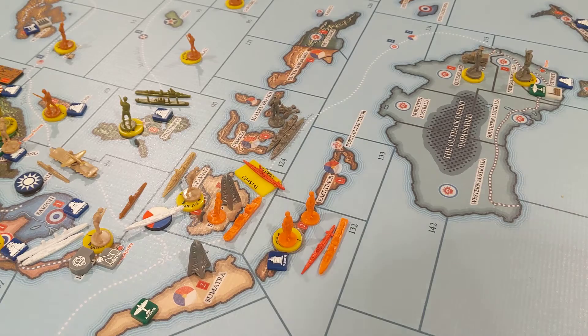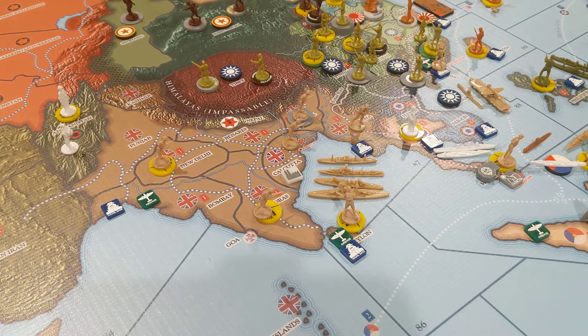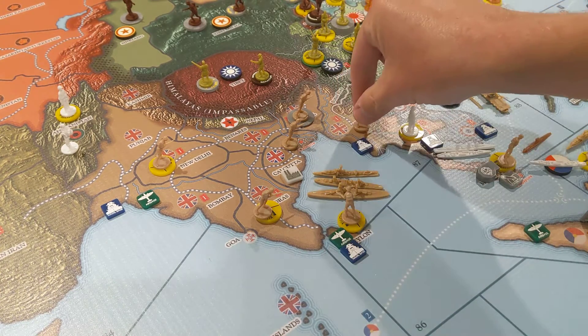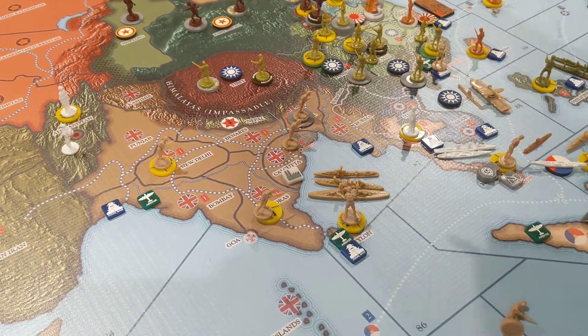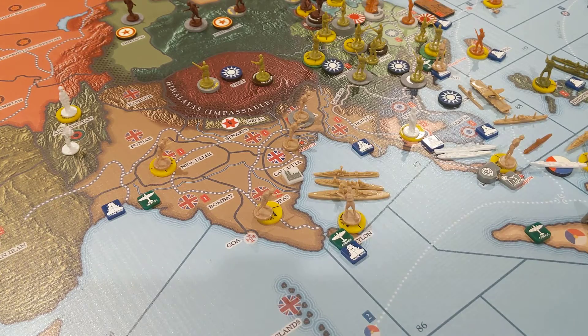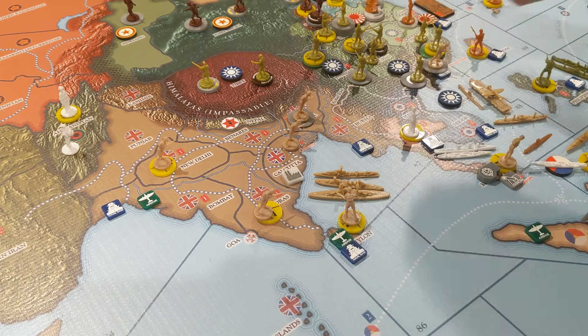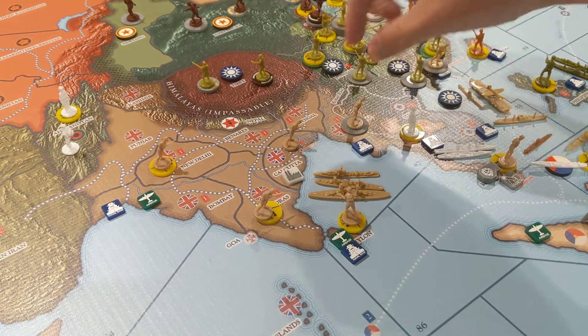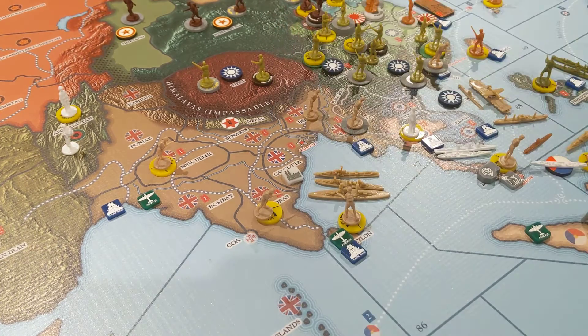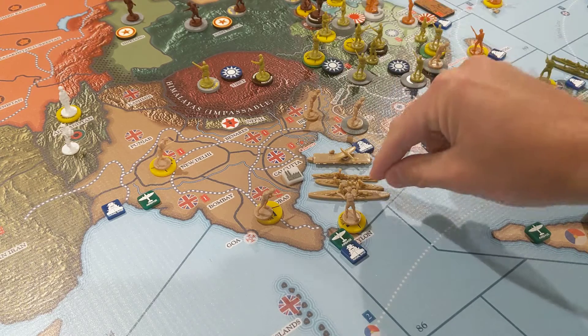Over here in Far East Command, this transport is going to scoop up this unit and go one, two, and deliver him here, chipping him out for the defense of Hong Kong. These two guys will slide up to Burma and this one will slide up to Bengal. We're going to pull this escort carrier back with that fighter.